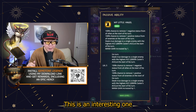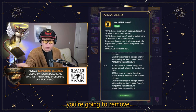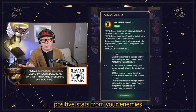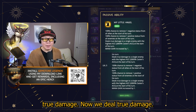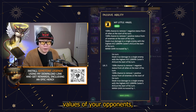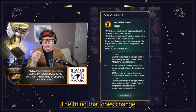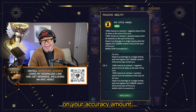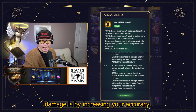The passive ability is an interesting one where at the beginning of the turn, you're going to remove negative stats from your allies, you're also going to remove positive stats from your enemies — all on your turn. And you're also going to be dealing true damage. True damage means it bypasses all defense values of your opponents, but it also means that you don't get buffs from your critical damage. The thing that does change how much true damage you deal is going to be based on your accuracy amount. So the only way to change how much damage you deal with your true damage is by increasing your accuracy.